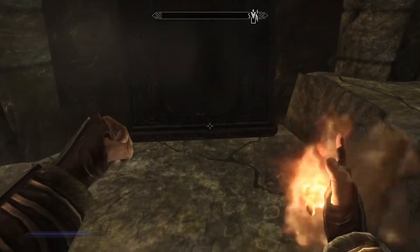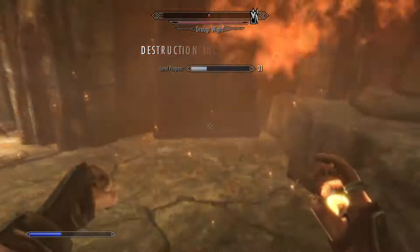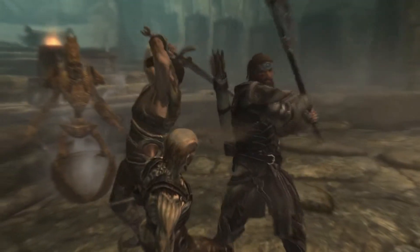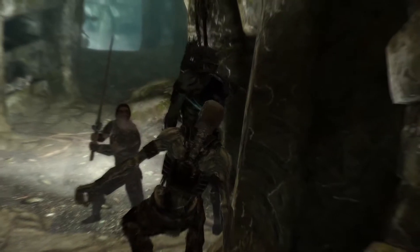Then throw it down right in front of the Draugr's tomb, like the ones at the end of the Galdir Amulet quest, and you'll see that it explodes and causes one to awaken without disturbing the rest. Kill that one, and take time to heal your magicka, health, and stamina. Then repeat the process to kill the Draugr one by one.